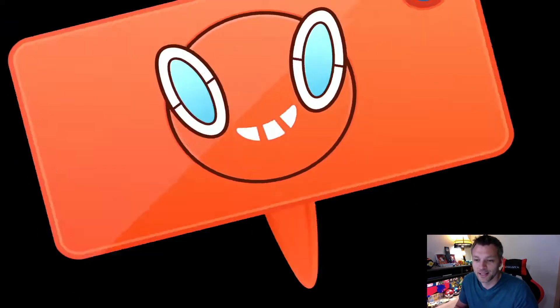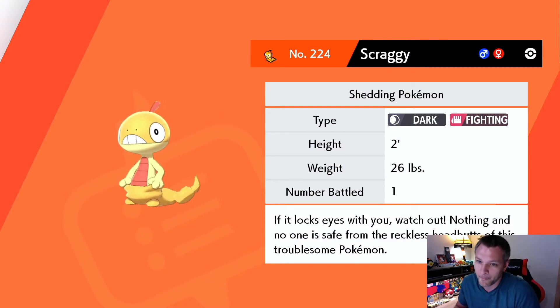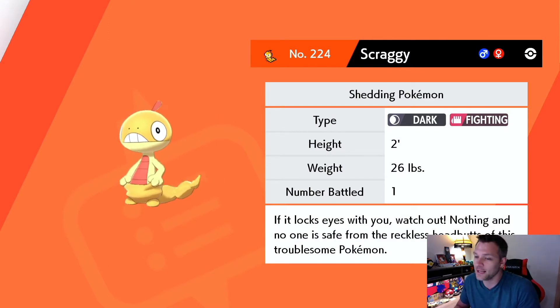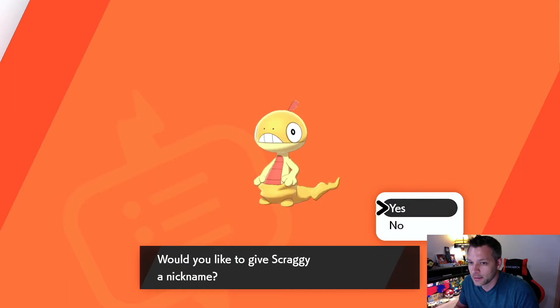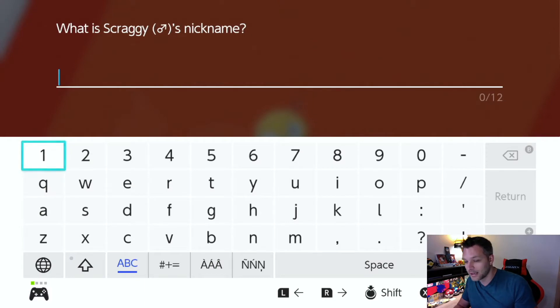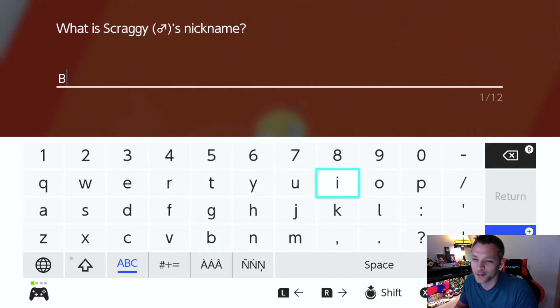We caught the Scraggy, so we need to name it. I know who I'm naming this — I'm gonna name this Bishmi. I feel like a water user would be better but I just want to name this one Bishmi. Still got this new controller. Bishmi joins the team! Can't remember if this has just static overworlds or if running around will trigger an encounter.